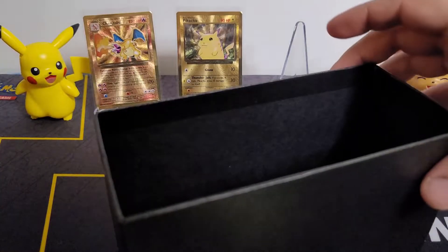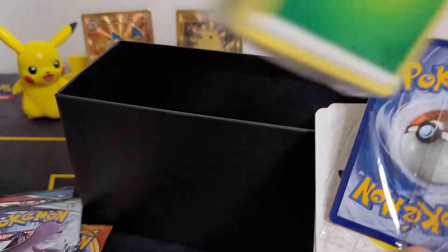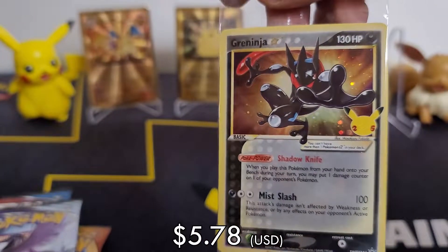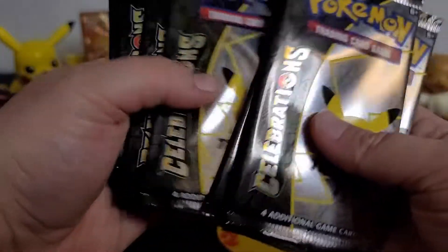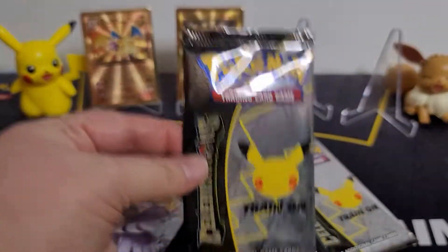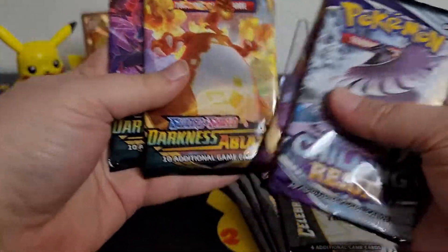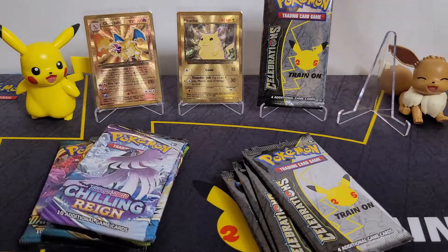Where's the card? Oh, he's at the bottom — thank goodness. I thought he was missing! We have 40 beautiful energies and a Greninja Gold Star — so pretty, so gorgeous. We count one through ten packs: Chilling Reign, Battlestiles, Vivid, Darkness Ablaze, Darkness Ablaze, and some regular packs. This pack we will save for last, just because it was almost lost — it is the chosen one.